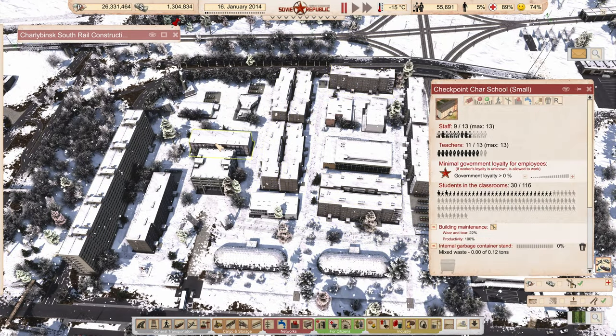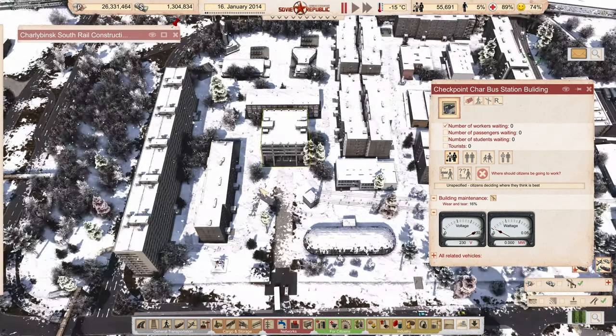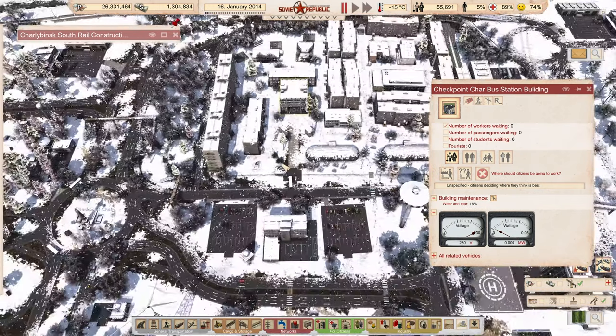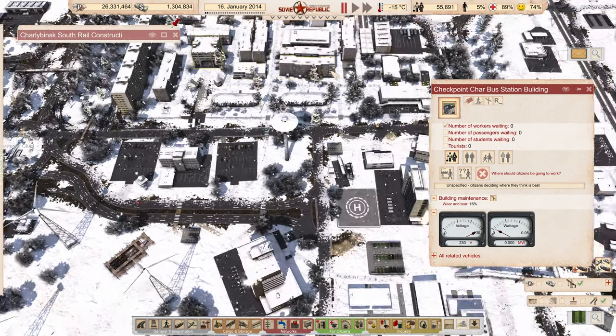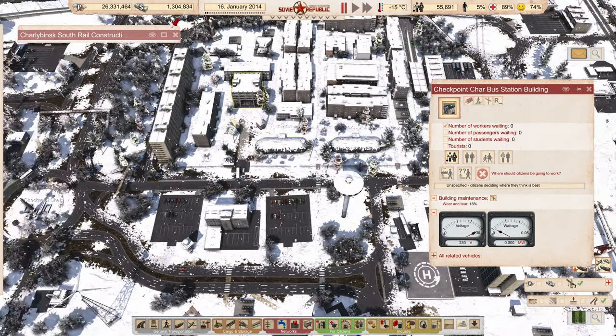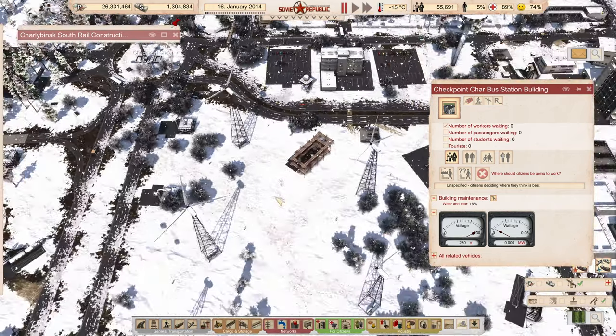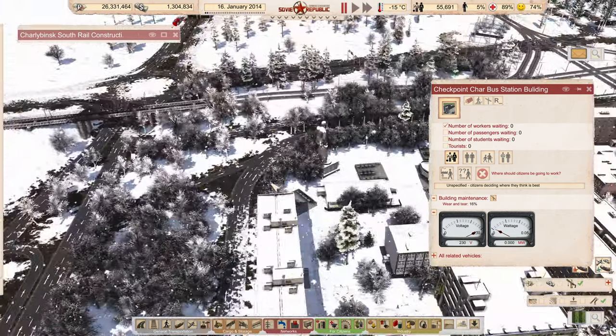We only have 5% unemployment, which is really good. There really shouldn't be anyone jobless. I also noticed that basically nobody waits at this bus stop anymore — I'm not sure if there's enough jobs in walking distance now to where no one's going to use this.